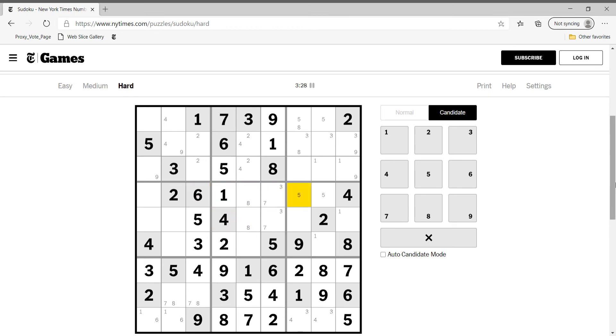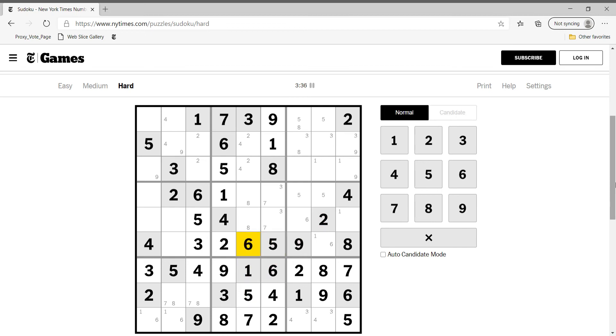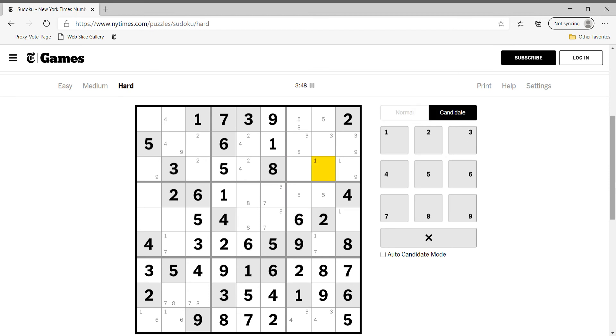I haven't looked at sixes, but I know six is here and here. Except that one and seven can be in the cell, so this is six — this is one-seven, one-seven. Edging pair, so this has to be six, and these are sixes like this.